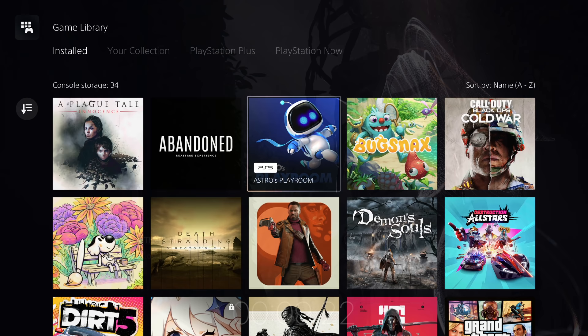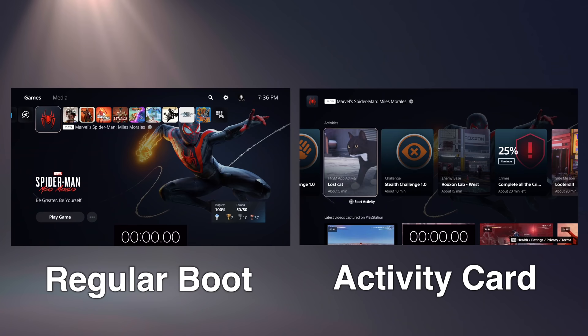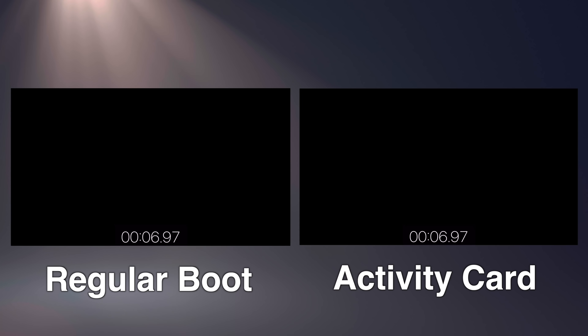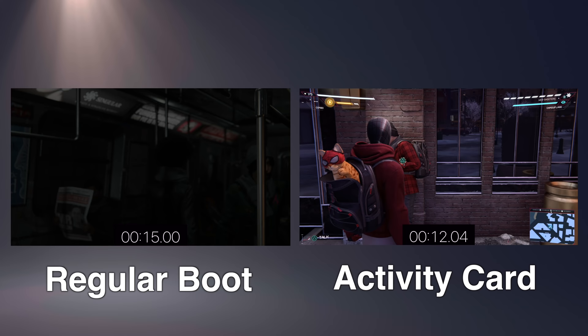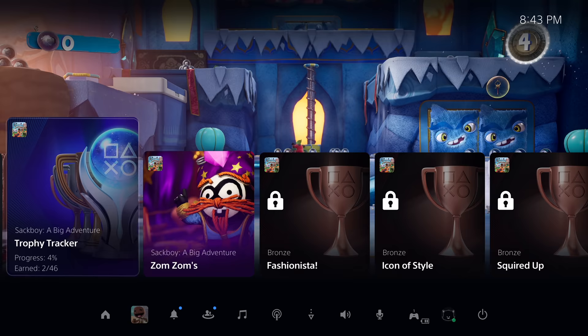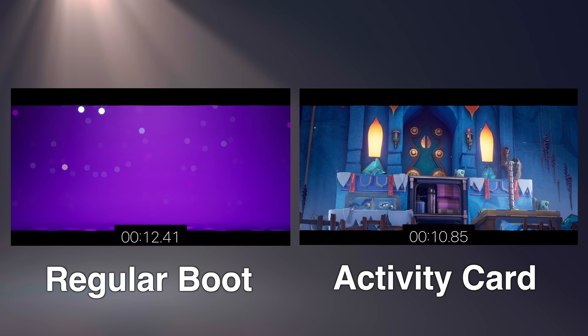This is where it gets odd. I tested a variety of games and found multiple permutations for how booting from a card works. Unsurprisingly, launch titles Spider-Man Miles Morales and Sackboy Big Adventure did exactly what you think they should do. In Miles Morales, you can choose a card for a variety of missions and boot right into it — the card will skip the title screen, act as fast travel, and place you right where you need to be in seconds. Sackboy Big Adventure, the game Sony used to reveal the card system, does the same. You'll have a card for the current world you're in, the last level you were on, and the costume Emporium. But this simply isn't the case for most other games I tried.